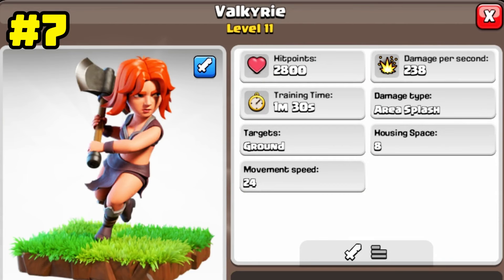Valkyrie is a powerful and fast troop that destroys buildings close to each other by swinging its axe. This troop is in the 7th place of the list, with 238 damage power and 2800 hit point.